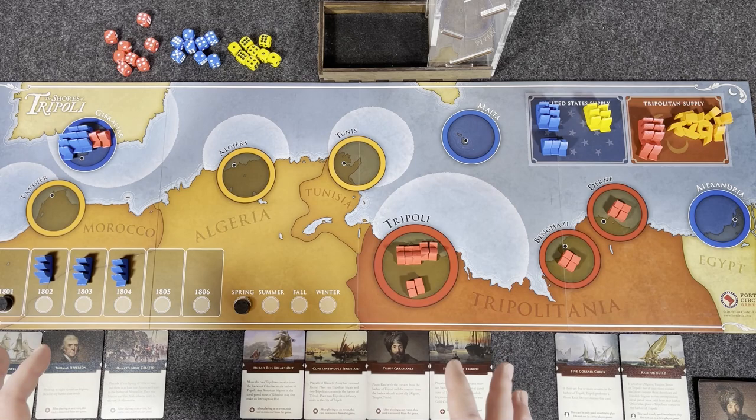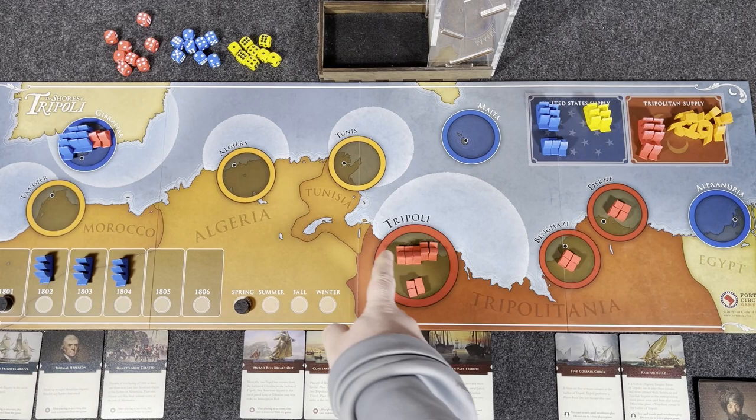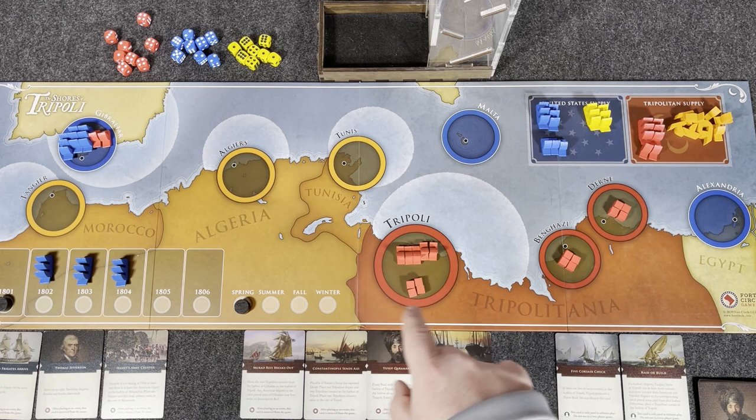As the US player, your goal is to either get to the point where you can play the treaty card, or land your Marines and forces — they start in Alexandria — and march through Dern and Benghazi to capture Tripoli. Either of those scenarios wins the game for the United States.